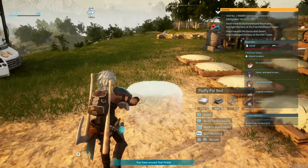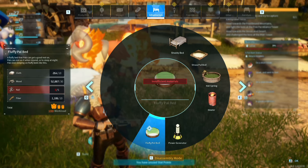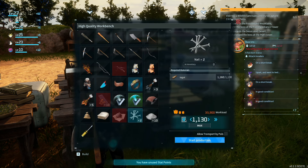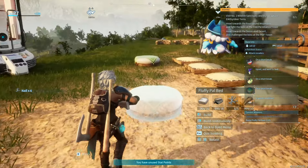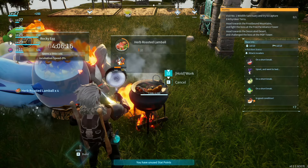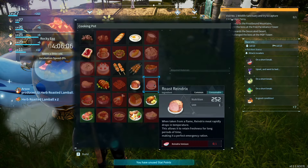We have everything we need to build pal beds. Insufficient materials — oh I need nails. Make some nails. 1,700 ingots still left to craft — there was a time where we were worried about ingots. We don't want to make max nails. Make 150 — actually it makes times two so that's 300. Second fluffy pal bed, which probably means I need a third one because we're about to add a pal anyway. Need some more nails — we need to keep nails in production. We need the cleaver now to get meat.